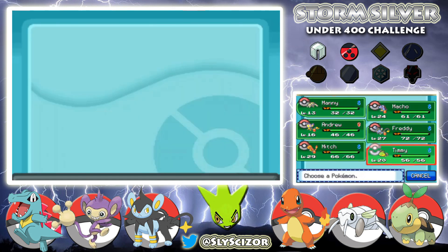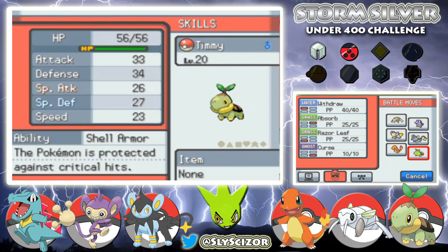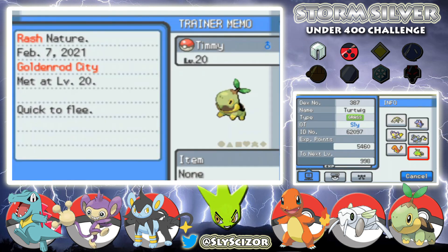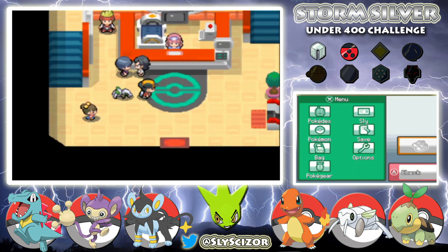He's level 20, that's not bad. We might as well carry him around for a bit. His moves are Withdraw, Absorb, Razor Leaf, and Curse, and he's got Shell Armor — I don't think Turtwig is supposed to have that ability normally.